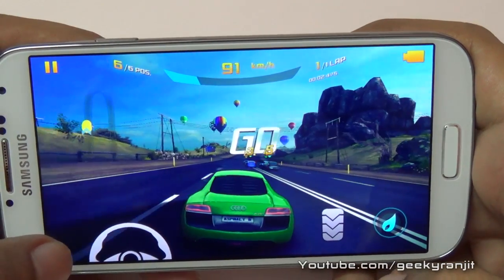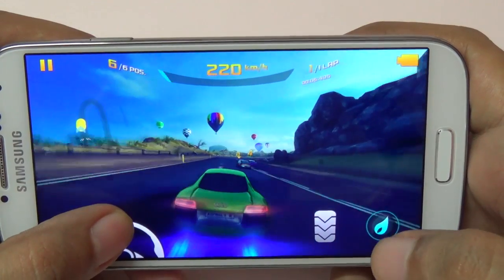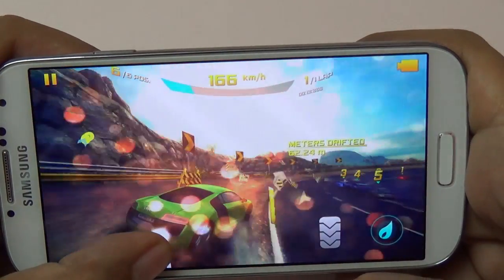I've customized the steering and I'm using on-screen steering. By default it has tilt controls. We have the nitro button, and you can earn nitro by doing drifts like this.